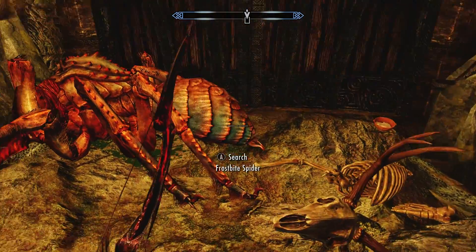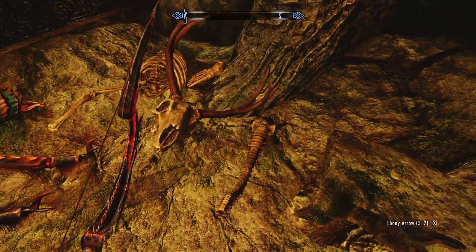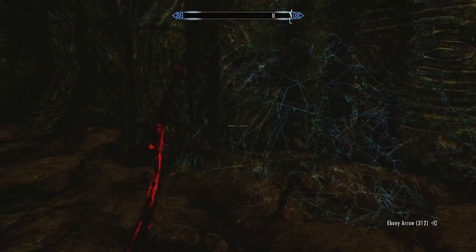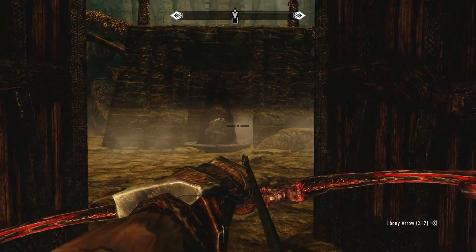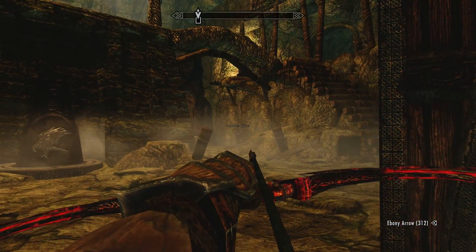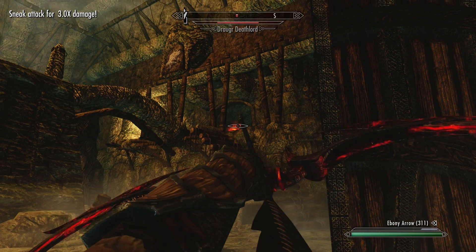I thought that was a coin purse, but it was a skull. Just a human skull, everybody. I'll take that. It seems like we got some enemies through this door. Yeah, take that, Draugr Deathlord.